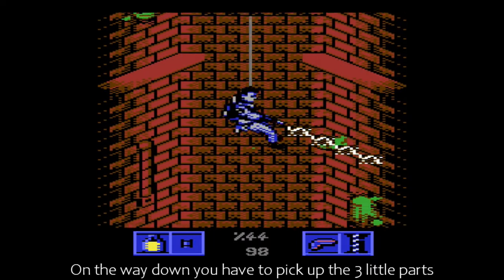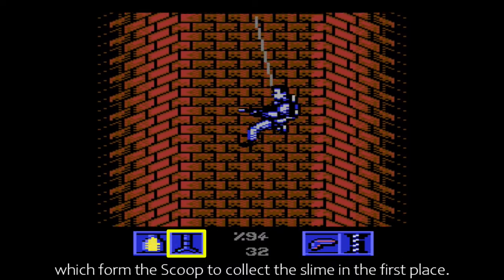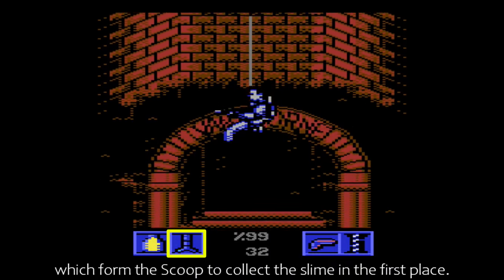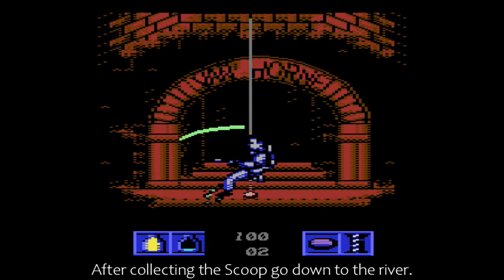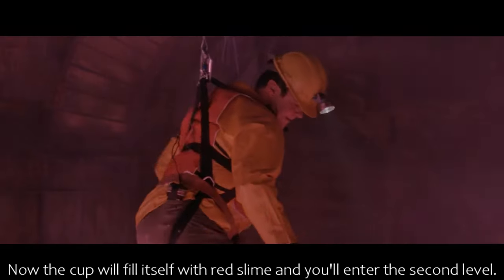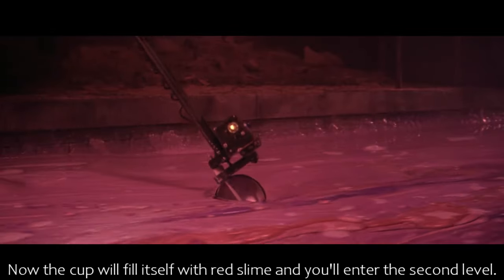On the way down, you have to pick up the three little parts which form the scoop to collect the slime in the first place. After collecting the scoop, go down to the river. The cup will fill itself with red slime, and you'll enter the second level.